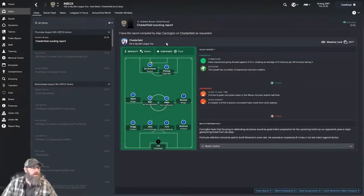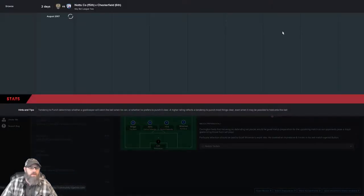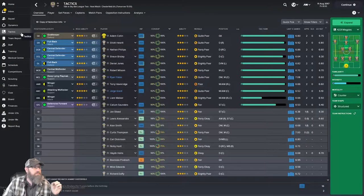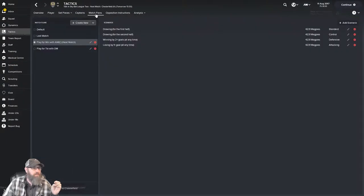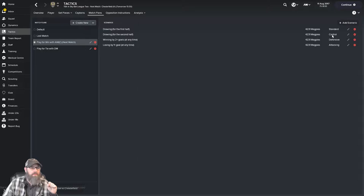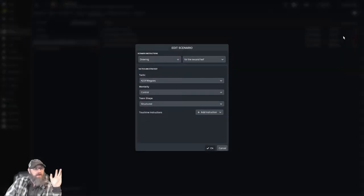They've been playing a 4-4-2 and like to attack. We're going to run our match plan. If we are drawing in the first half, we're not really doing anything — we're just going to say standard, structured, no additional instructions, and just run with it. Because this is one where we expect to win, but let's just run with it and see how it goes.